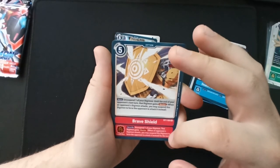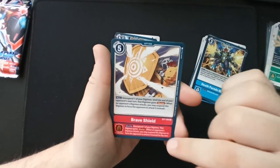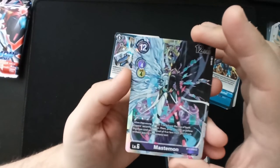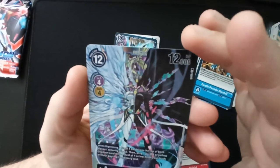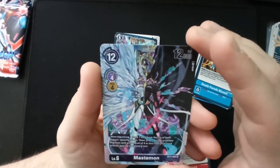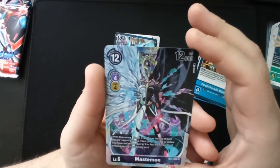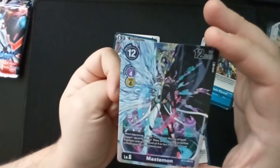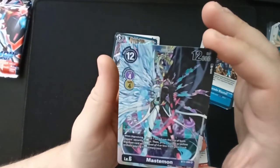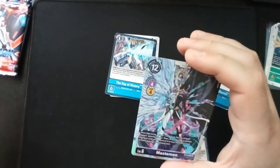And we got Mastemon — super rare! If I remember correctly, isn't this the DNA digivolution of Angewomon and LadyDevimon? I think so. When digivolving: trash one card from the top of both players' security stacks, then play one purple or yellow Digimon card with a level of four or less from your trash without paying its memory cost. Interesting — and it looks phenomenal. That's our fourth super rare already.